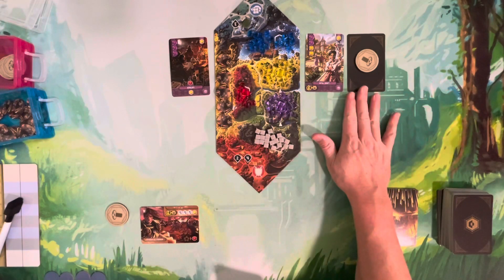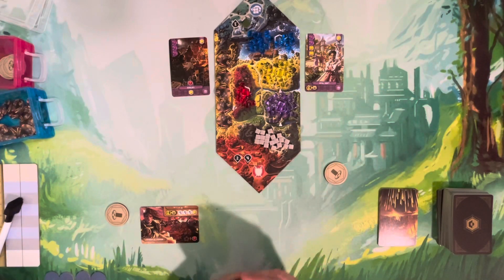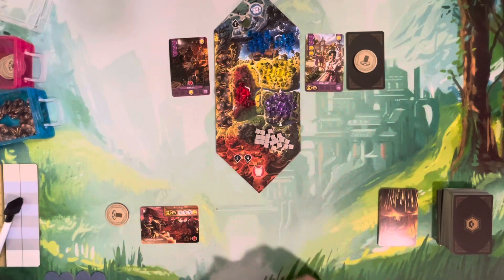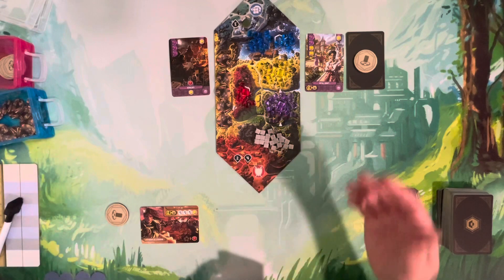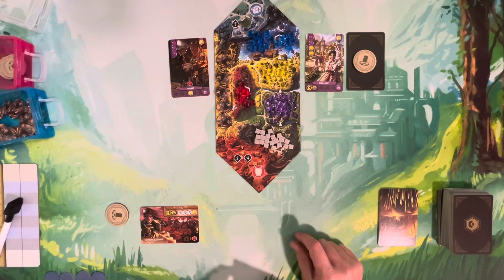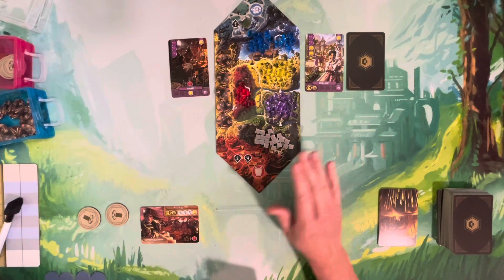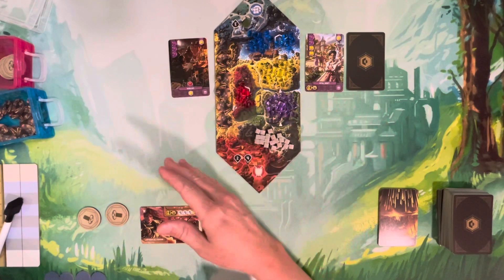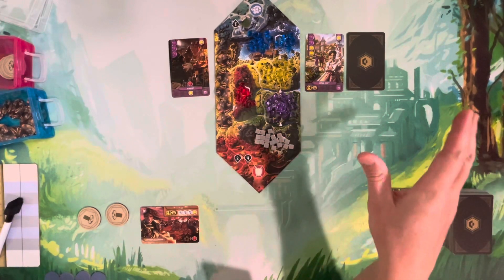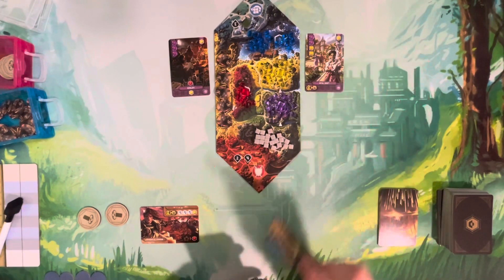The trap mechanic means that twice each round you can play up to two cards face down. You don't always have to play the calamity face down — you could play a valuable card face down to bluff your opponent into thinking it's a calamity. That's the biggest difference between It's a Wonderful Kingdom and It's a Wonderful World: this entire split and trap mechanic for drafting.